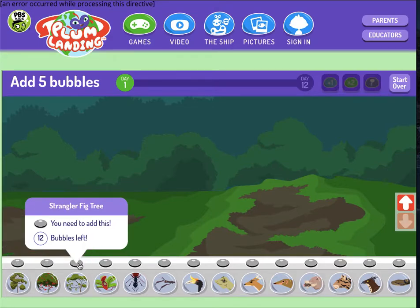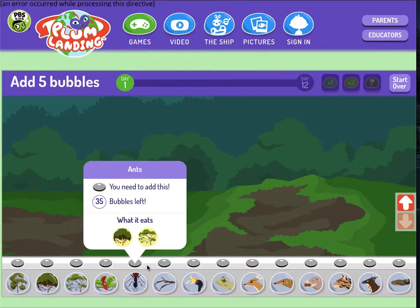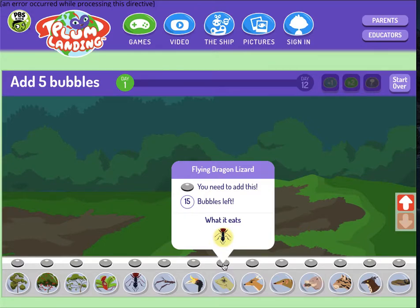Rhombutan tree, strangler fig tree, pitcher plant. Ant — so the ant eats these two plants. Walking stick — the walking stick would need these three plants to survive. Rhinoceros hornbill — a rhinoceros hornbill will need this plant and this insect. Flying dragon lizard — the flying dragon lizard only eats ants. So if I add this to the ecosystem, I'm going to need enough ants to sustain it.